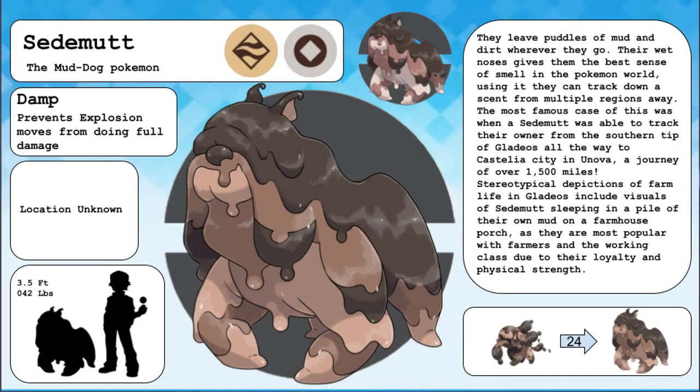Sedimut, the mud dog Pokemon, and the evolved form of Pupuddle. They leave puddles of mud and dirt wherever they go. Their wet noses give them the best sense of smell in the Pokemon world. Using it, they can track down a scent from multiple regions away. The most famous case of this was a Sedimut that was able to track their owner from the southern tip of the Gladios region all the way to Castelia City in Unova, a journey of over 1,500 miles. Stereotypical depictions of farm life in Gladios include visuals of Sedimut sleeping in a pile of their own mud on a farmhouse porch, as they are most popular with farmers and working class due to their loyalty and physical strength.